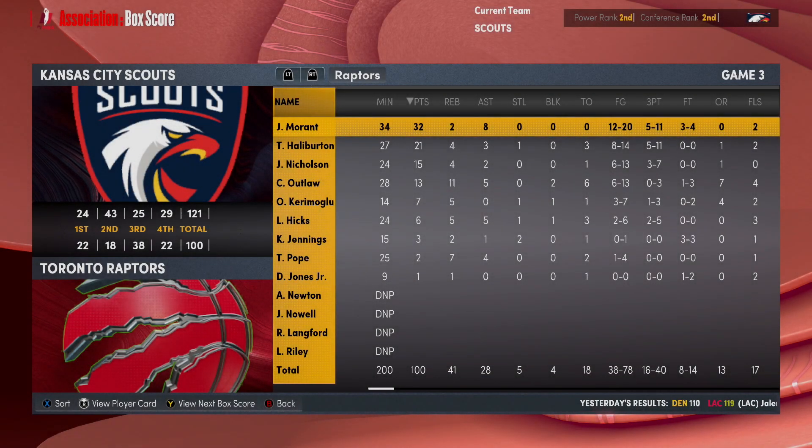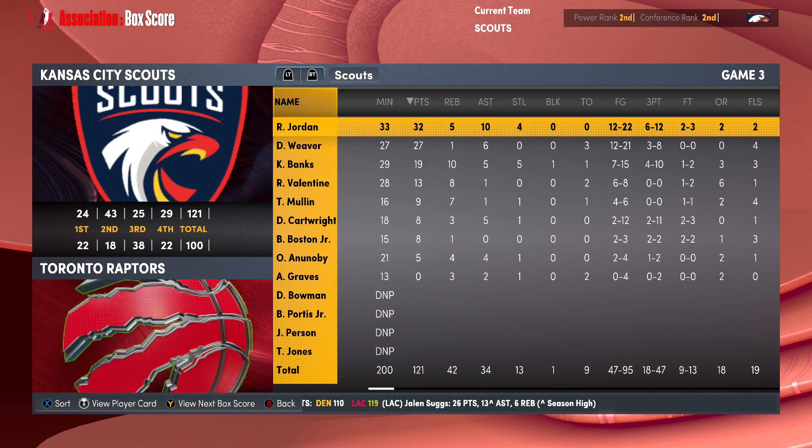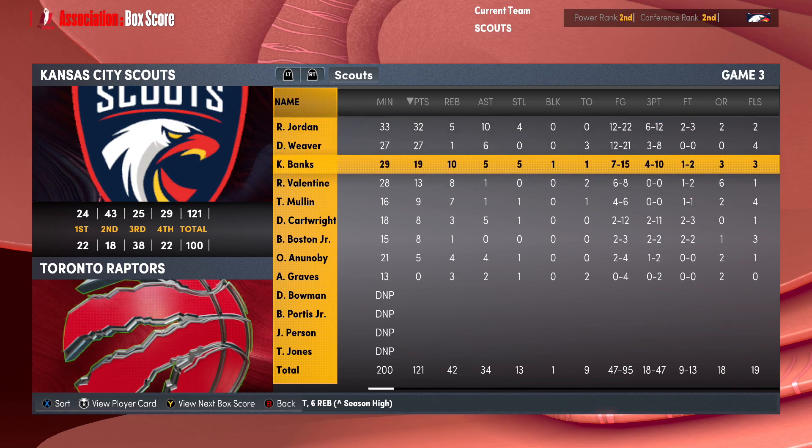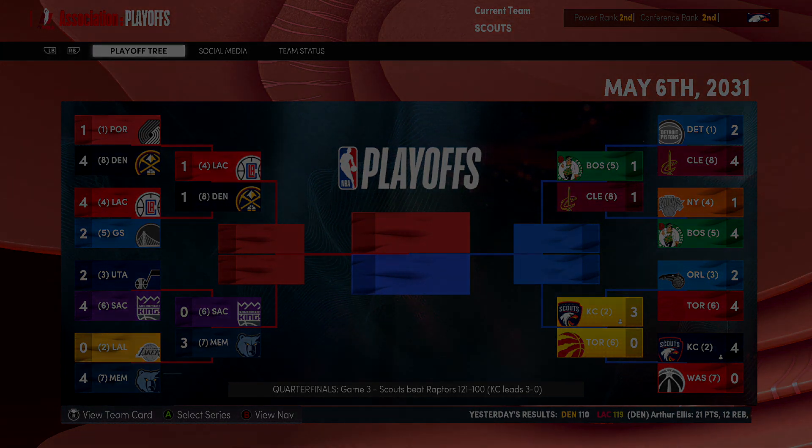John Morant drops 32 and 8 in a losing effort. Tyrese Halliburton had 21 points. The Scouts had 32-5-10 for Ronnie Jordan, 27 for Weaver, and 19-10 for Kirk Banks. We win by 21. We're up 3-0. Let's go and close this one out in Game 4 on the road.